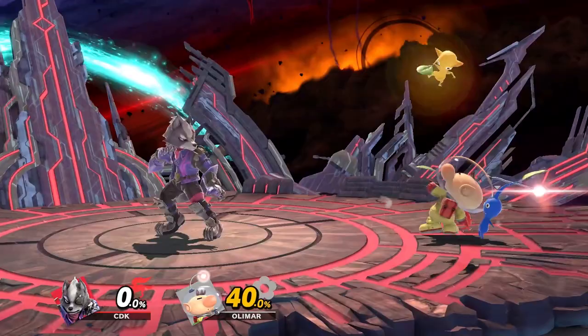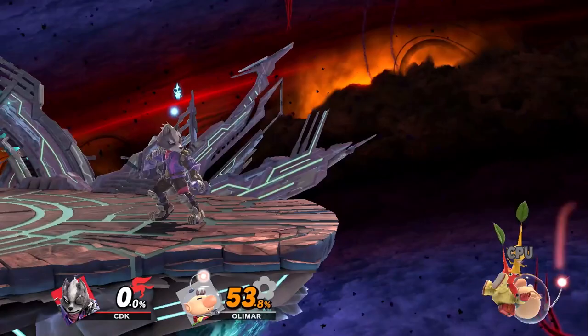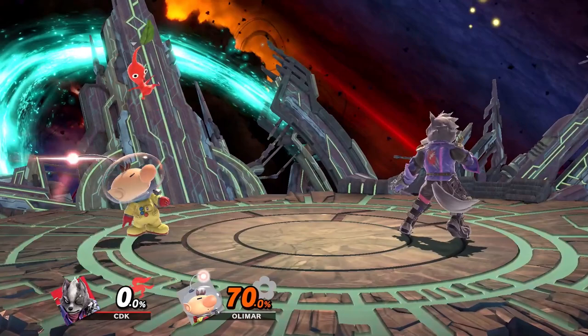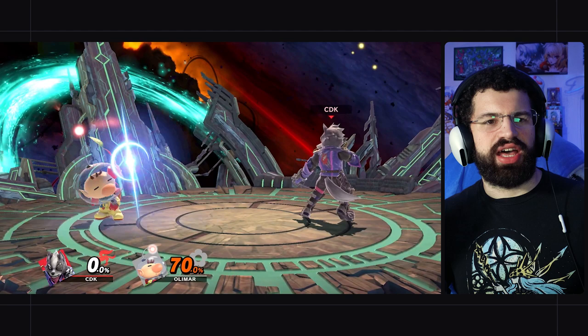Some other Pikmin properties that are important: Pikmin can be killed during their attacks or when they're too far from Olimar. During an aerial, Pikmin can be hit and killed, though this is rare. What happens a lot is when Olimar gets hit, the Pikmin gets knocked away and the opponent can kill it. For example, a Wolf dash attack could hit Olimar and then the Pikmin right afterwards. Or Olimar gets thrown and collateral damage hits the Pikmin. Even if you throw a Pikmin and it goes far away from you, it can be hit. You have to make sure your Pikmin survive.